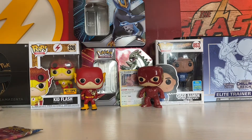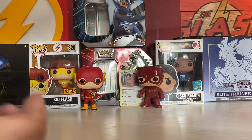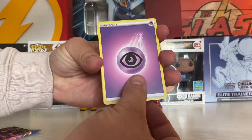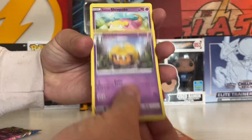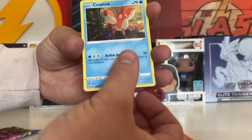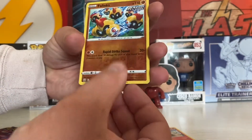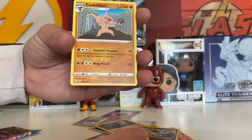I did buy a Booster Box and opened that up. Here is the code card — get that on out of here. Pignite, Fan of Weaves, Dollar, Slowpoke, Corefish, Salandit, Esper, Rolycoly. I don't think I have this one yet — look at that. And a Conkeldurr.